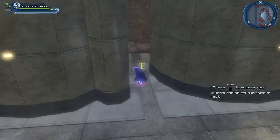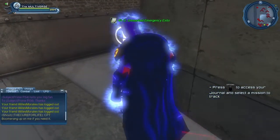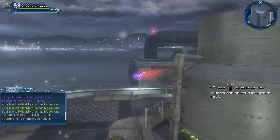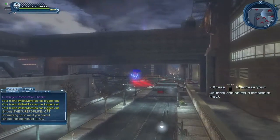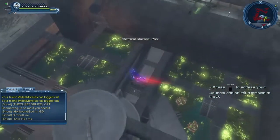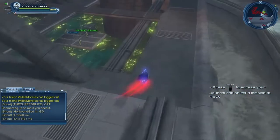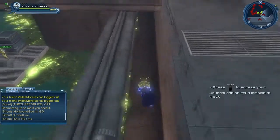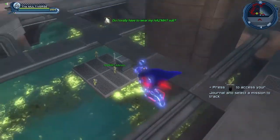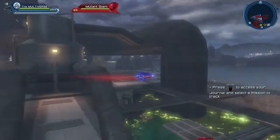After a couple of farming sessions, you're going to learn where the collections actually spawn and be able to listen for them. One trick I can suggest: if you turn down the music, or even better shut it off, it allows you to really just listen for the collections. If you turn down the music volume and turn up the effects volume, you should have no problem hearing collections as you fly around Ace Chemicals.